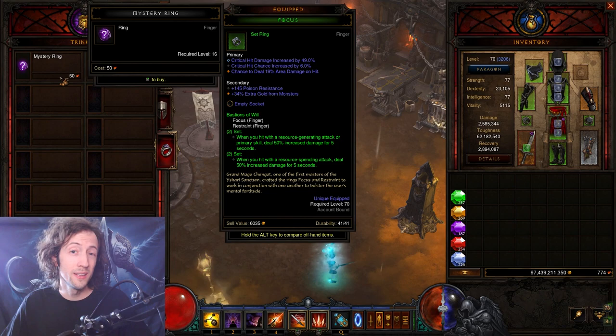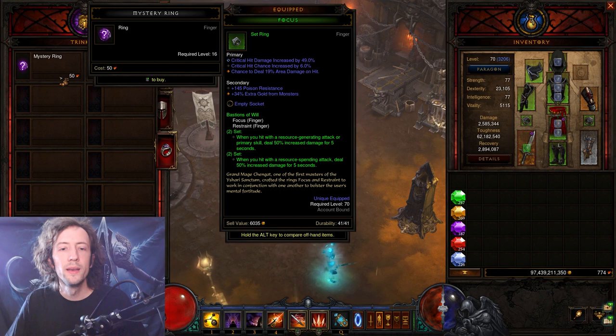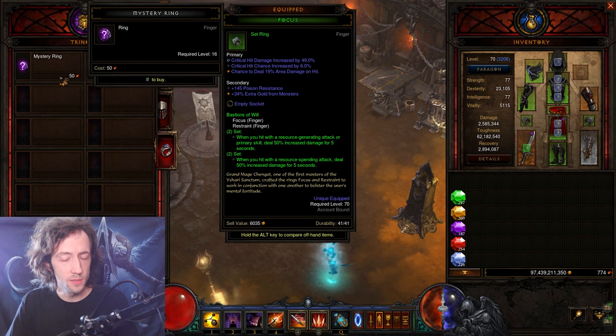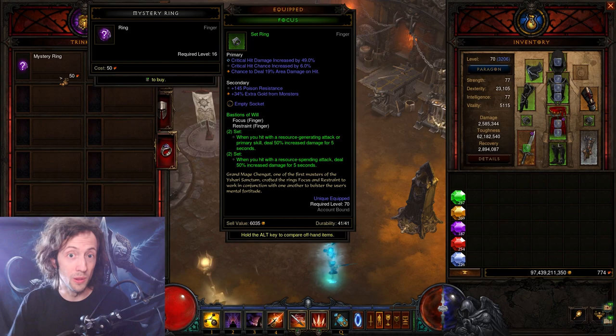If you're planning a really long season — multiple hundreds of hours — and you play multiple builds or classes, it's also not a terrible idea to gamble rings, because rings are pretty interchangeable. Typically you don't want any main stat on those and you can use them on almost all builds. There are lots of options like Focus and Restraint, Convention of Elements, Unity, Oculus rings for supports, and in some cases class-specific rings like Karini, Ring of Emptiness, and Crispin. There's good reason to gamble rings, especially in the very long run when you'll finish most other gear anyway.